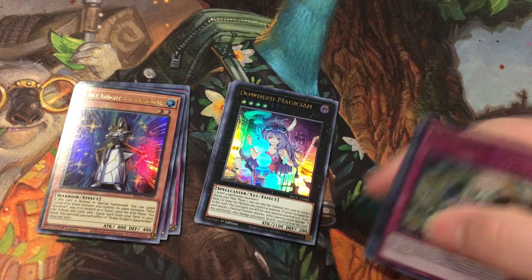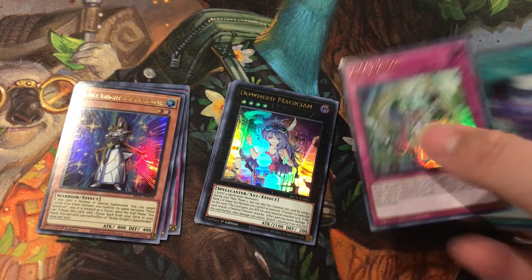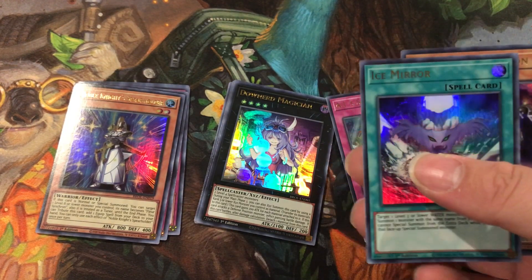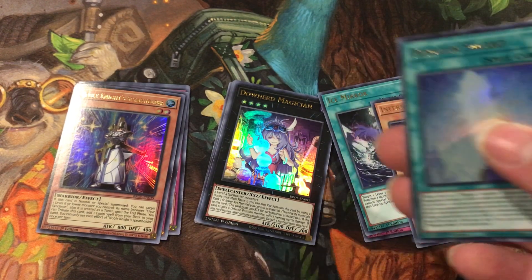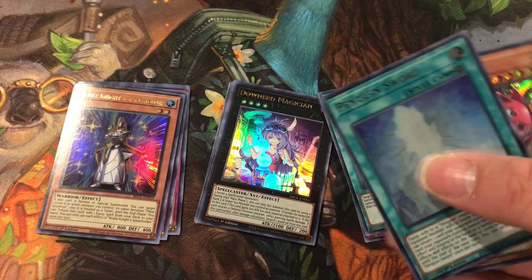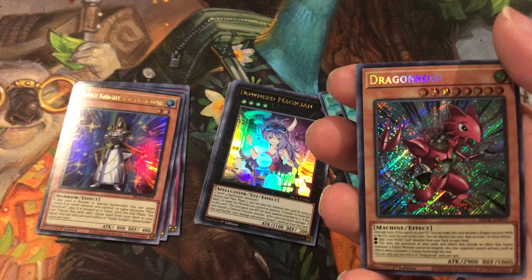Okay, let's see what we got here. We got A.I.'s Show. We got Ice Mirror. Intervoid. Penguin Sword. And Dragonroid.